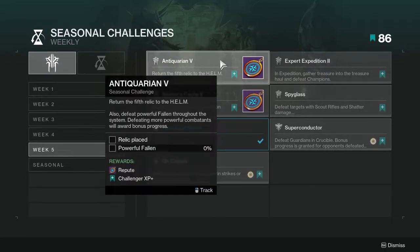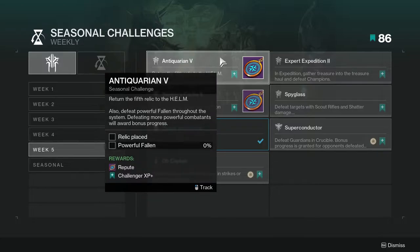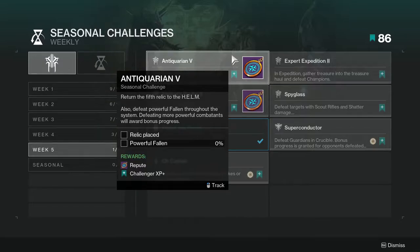So for the first one, we're going to be looking at Antiquarian 5: return the fifth relic to the helm, and also defeat powerful fallen throughout the system. Defeating more powerful combatants will award bonus progress. Not hard. Literally do the story that's already out for this week and kill powerful fallen. That's really it.